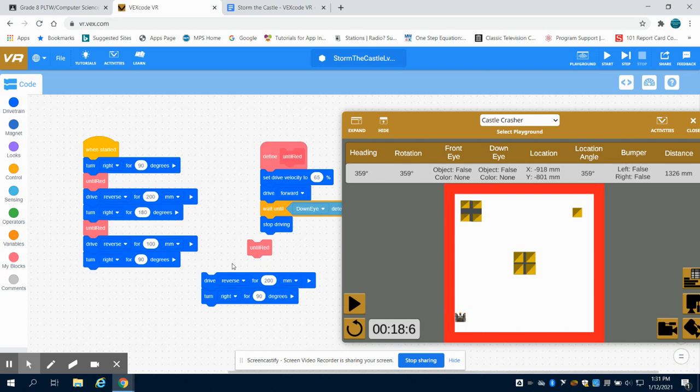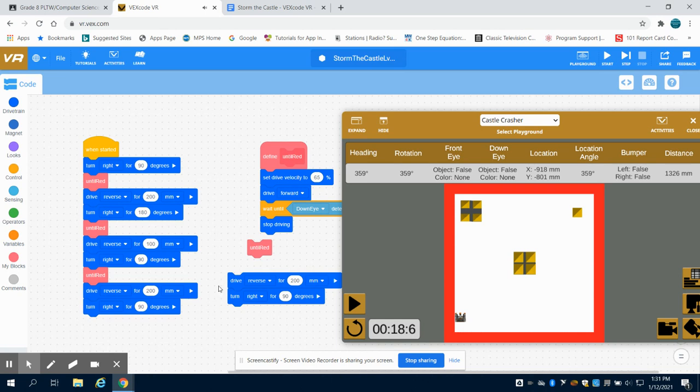I'm going to duplicate this 'until red' function. Moving this over - I'm going to want to drive in reverse to reset myself behind all of these, and I'm probably going to roughly want to go back 300 millimeters. Then I'm going to want to turn left instead of right.